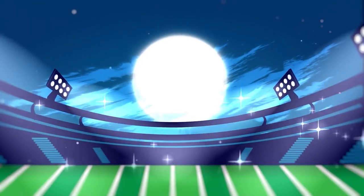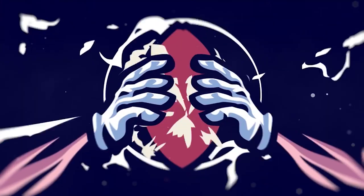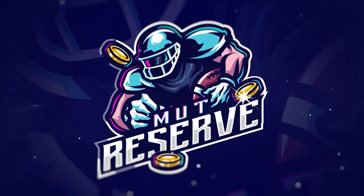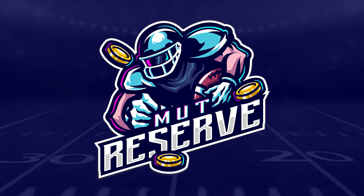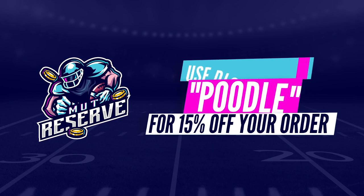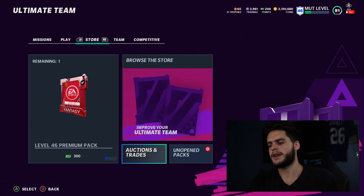Looking for super cheap, fast, and reliable Madden 21 Ultimate coins? Look no further than my sponsor muttreserve.com. They got 24/7 support, they're super awesome to work with. Skip the packs, save some money, head over to muttreserve.com and use code POOL for 50% off your order.